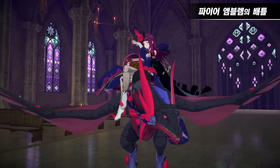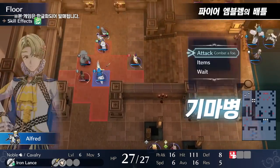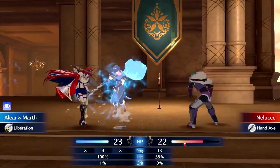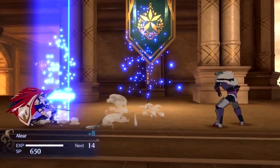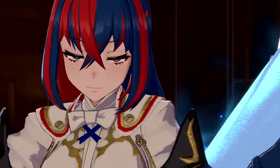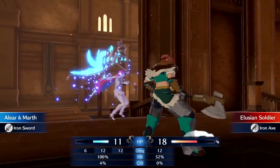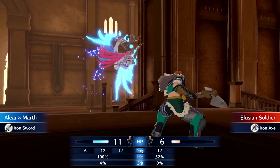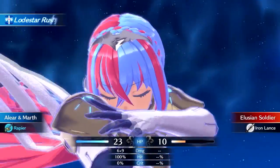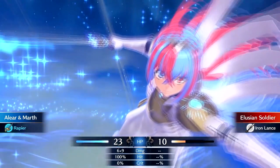Beginning with the class types, there are eight different ones. The first is Dragon. This is basically only for Alear and other dragon classes, but what it does is it allows Engage skills and attacks to always receive some sort of bonus effect. Pretty much meaning that Alear and whoever else has a dragon class will generally be stronger with the emblem rings than all the other characters. Not always — there are specific rings that will be good for specific class types or specific characters that match up well with them, but just as a general rule that will work.